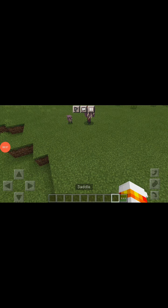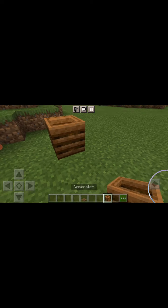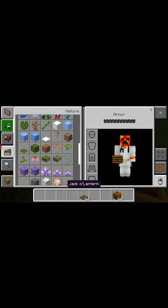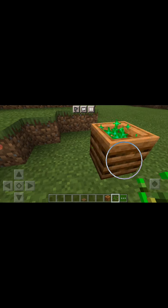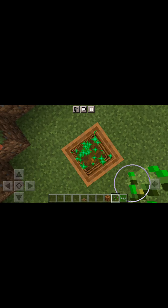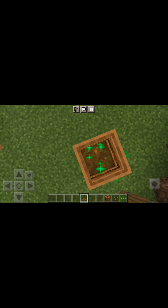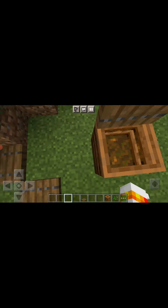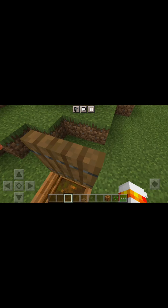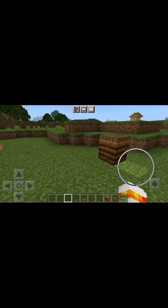Okay, so basically if you get the laying down model, you can put a composter and put some in here until there's only one layer that needs to be filled. Then you can actually get inside of it — you hop inside, and once you close it and you're inside, you basically can't even get out.